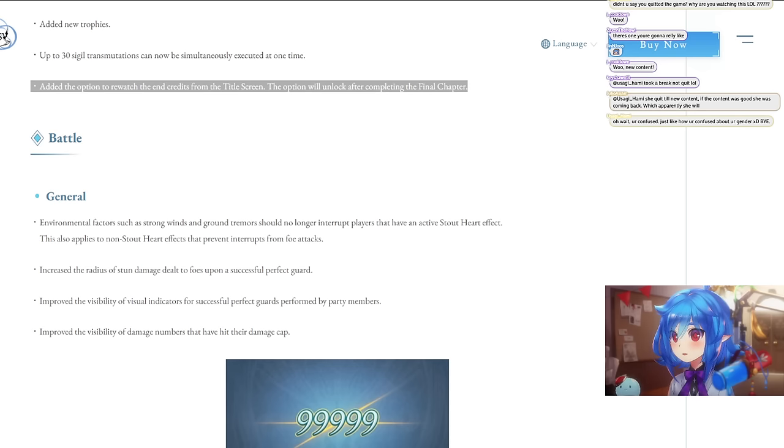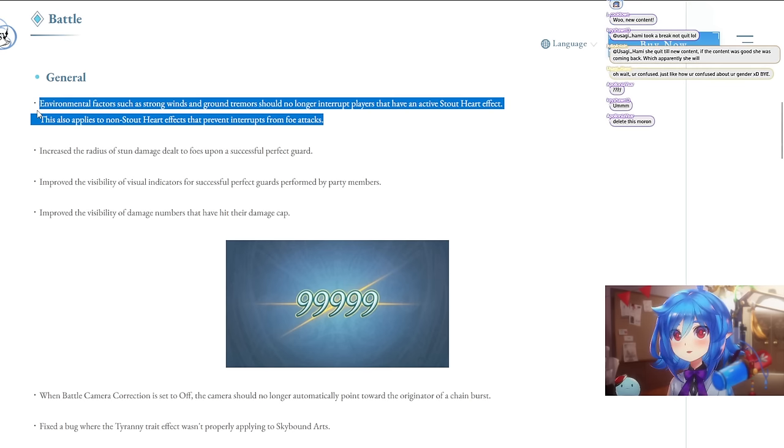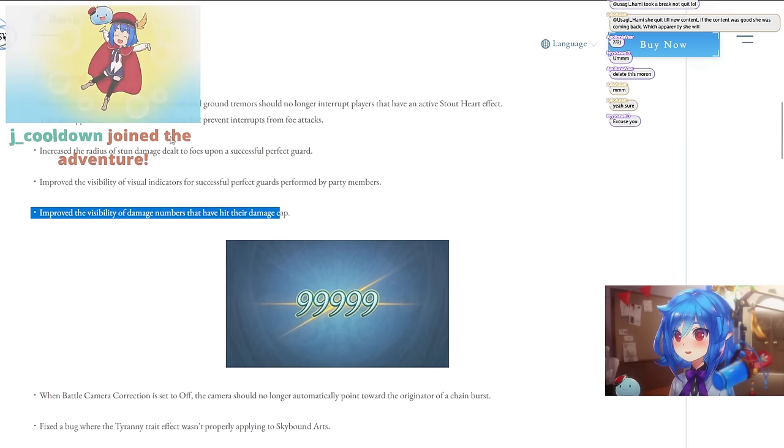General environmental factors such as strong winds and ground tremors should no longer interrupt players who have an active Stat Heart. This also applies to non-star Heart effects that prevent interrupts from photo attacks. That's a good change — really annoying issue that's now fixed.